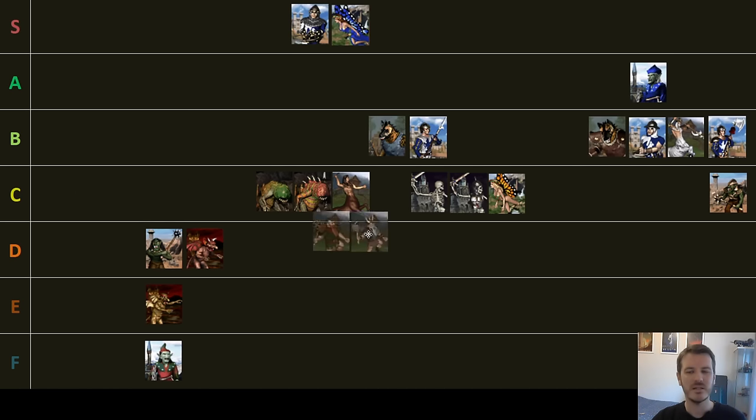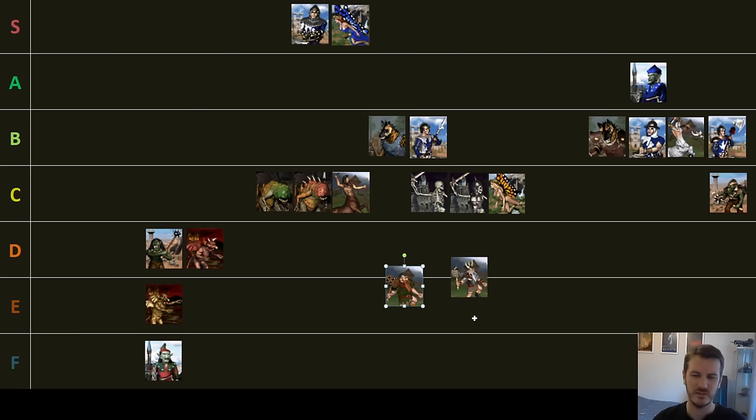Moving down to the Rampart — tier 2 is Dwarves. The basic Dwarf is really unexciting. He has movement 3, HP 20 — really fat and solid — but movement 3 really stinks. He often misses out on the fight or only comes in at the very end after all the hard work's been done by somebody else, usually Centaurs or Elves. I think these are a D.